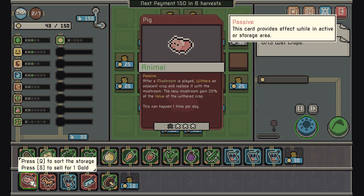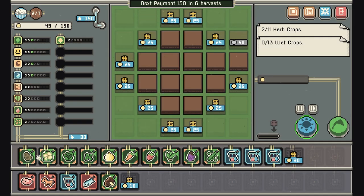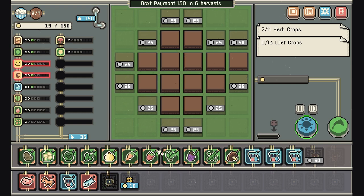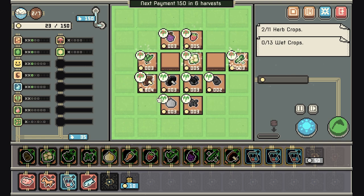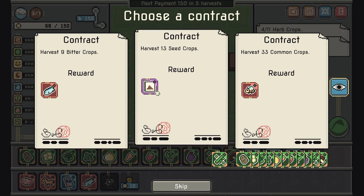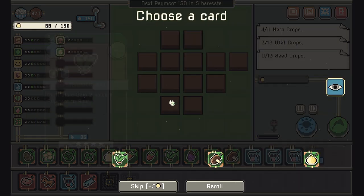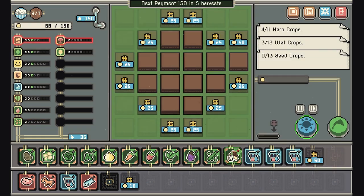After a mushroom is played where there's an adjacent crop, a new mushroom is placed — counting the slots: 1 through 10. Buying another slot is getting expensive though. We also can upgrade our cards — don't forget that. We've got two mushrooms with the wither effect, so I think we start going for a wither build. Let's pick up another mushroom and combine them up.